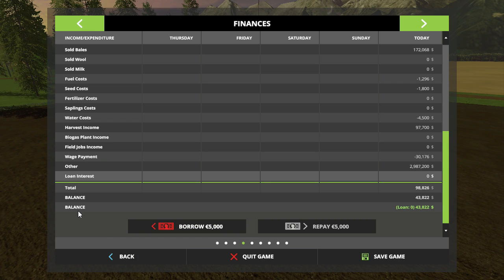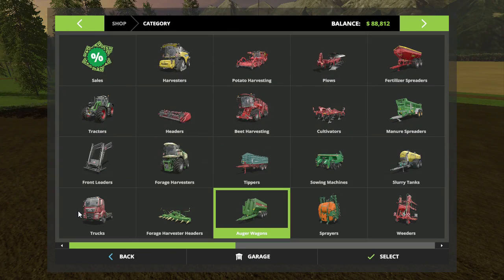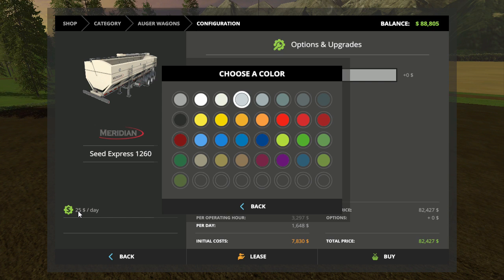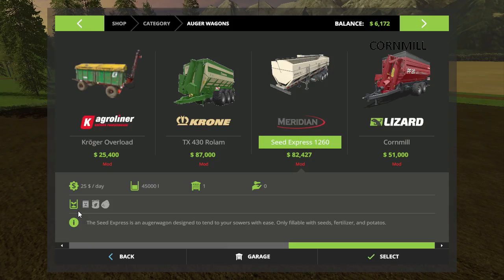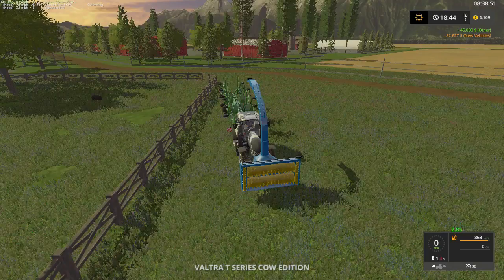It's under auger wagons — right there for $82,000. How much do we got in the bank? We've got some spending money, loan is zero. Good — we're gonna borrow some money. Probably $88,000 should do it. Back in the store, auger wagons, and we're gonna buy this. What rim color? Blue — we like blue. We're gonna buy it. Then let's go get a truck and go after it.